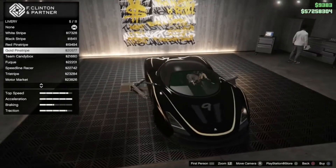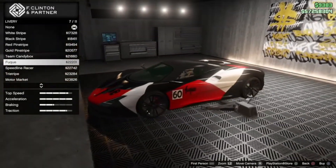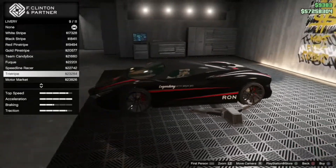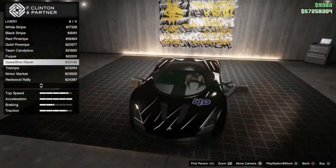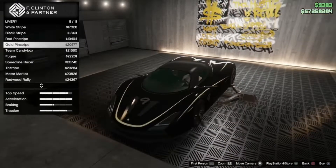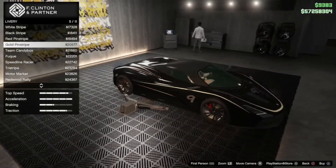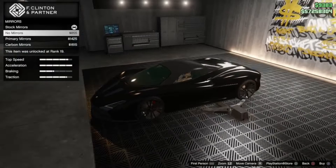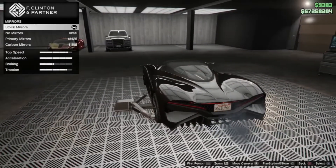So we've got white stripes, black, red — okay, that looks pretty good. The gold one looks pretty good too. Team Candy Box, Speedline Racer, Tri-Straight, Moto Market, Redwood Valley... I don't know if I want to do anything on this car besides maybe one of these. Let's see what we can do to keep it clean — no mules. These options are kind of out of the ordinary.